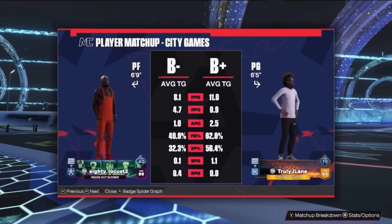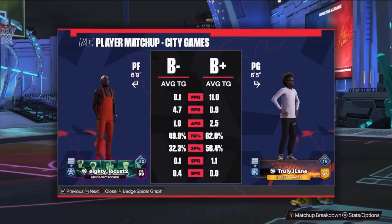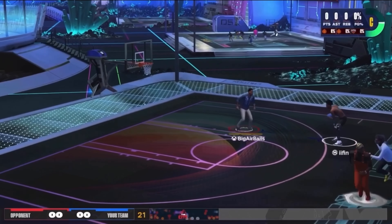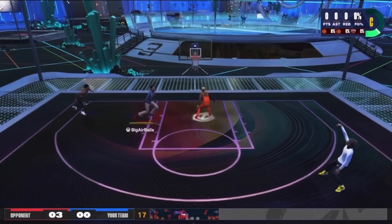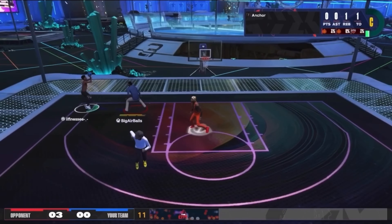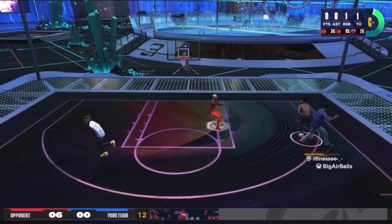After that horrible rec game, I decided to go to the park. I didn't think it could get any worse, but this game clearly proved it. We're playing a 6'10" against a 6'5" 3-point shot hunter. First play, I'm trying to change my camera angle and he already shoots a 3 and greens it. The guard misses, I get the board — this is our only shot — and then I throw a turnover. He shoots a 3, green. We're just getting absolutely destroyed.